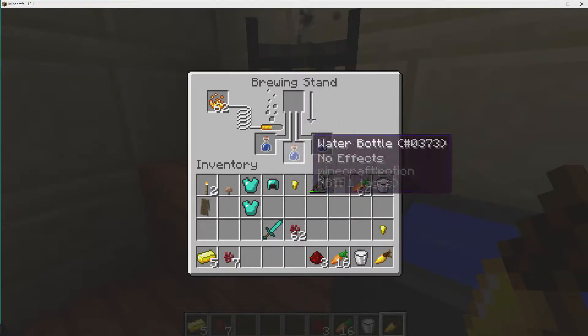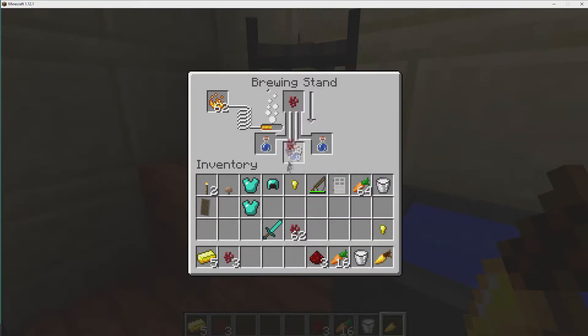So now we have this water. The first thing we're going to do is take this nether wart and put it up here to process. This will make the awkward potion. The awkward potion doesn't actually do anything, but it's a base for every other potion. You can either brew it at the time you're making a potion, or brew it ahead of time and save up bottles of awkward potion to use later — you save a little time that way.